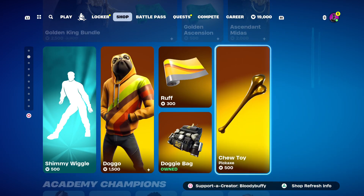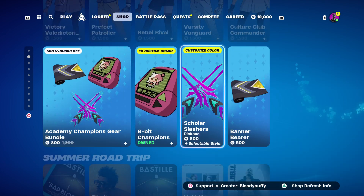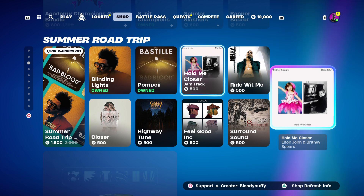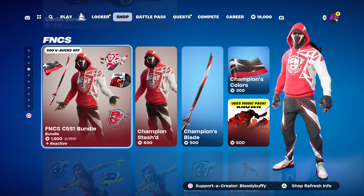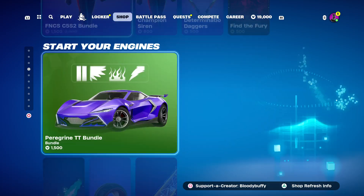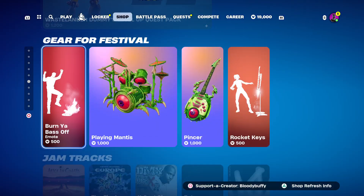Midas — this was all here yesterday. Academy Champions, yep, they're still here. Summer Road Trip tracks. The Endo bundle. Centio bundle. The PS fan goes off. FNCS, all still here. The Peregrine car. Level up quest packs.